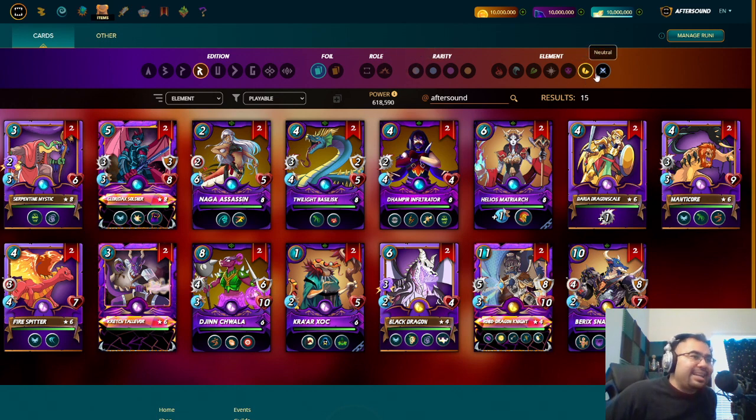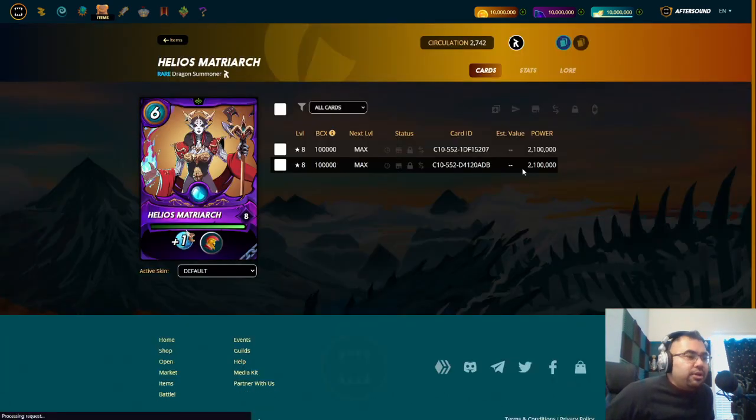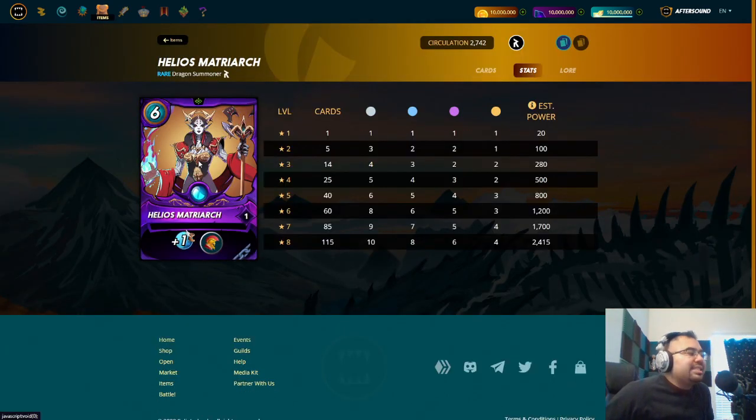Today we're going to combine both Dragon and Neutral, and we will start with the Dragon because I want to cover the Summoner first. There's no Neutral Summoner, but there is a Dragon Rare Summoner, which is Helios Matriarch. This is a 6 mana, plus 1 speed, as well as the Conscript Ability, and for anybody new, the Conscript Ability allows you to use Gladiator cards.